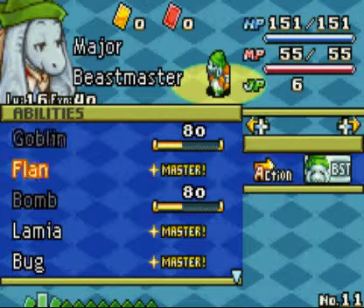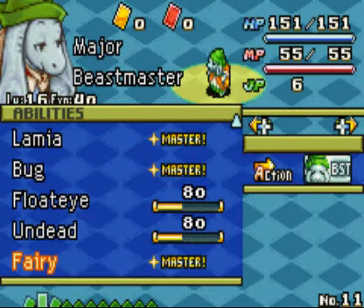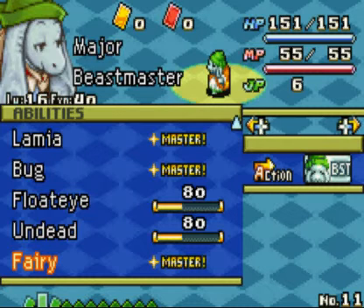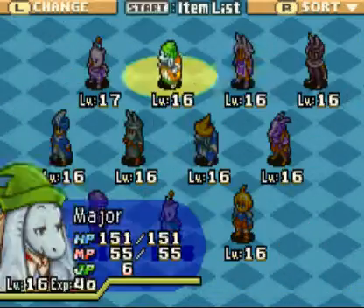I've been using him on and off, mastering quite a bit so that we can control more and more monsters. A big one was the Fairy, which I mastered off-screen so I can control fairies and get two really good abilities: White Wind, which I already have, and White Whisperer, which we still want. Major's in it to win it.